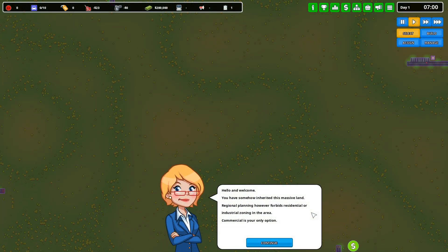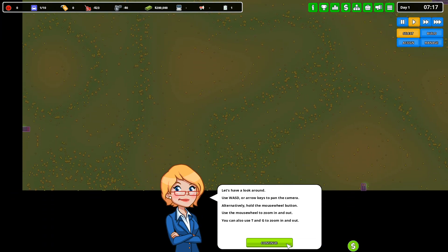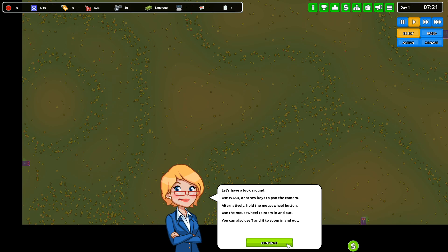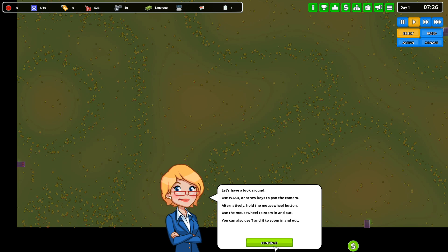Hello and welcome. You have somehow inherited this massive land. Regional planning, however, forbids residential or industrial zoning in this area — commercial is your only option. Let's have a look around. Use WASD or arrow keys to pan the camera. Alternatively, hold the mouse wheel and use the mouse wheel to zoom in and out. You can also use TNG.